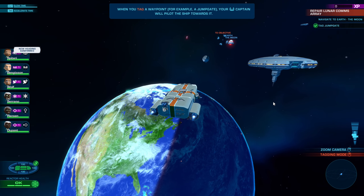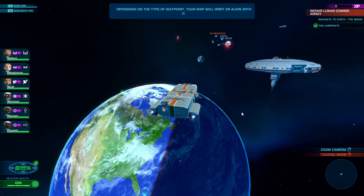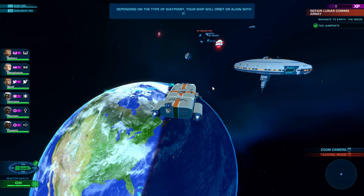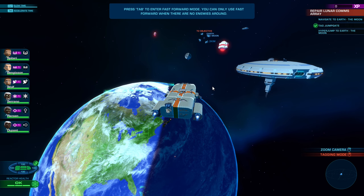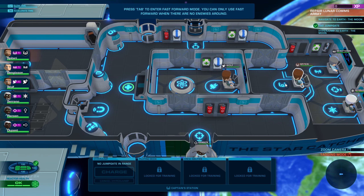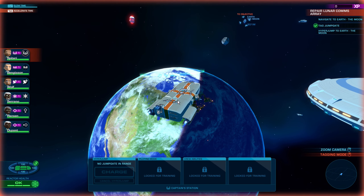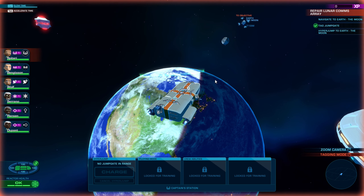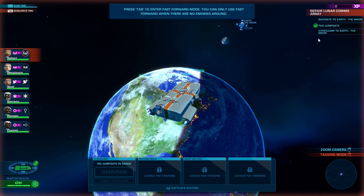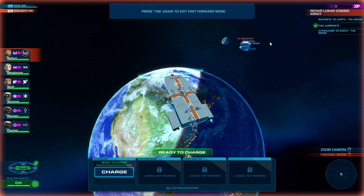This is very similar to Bomber Command where you have to target waypoints as you go through. But this looks really, really pretty. Depending on your waypoint, your ship will target. Now hyperjump to the Earth Moon. So here we are hitting tab to move up to the Earth Moon and now we're starting to orbit our target.